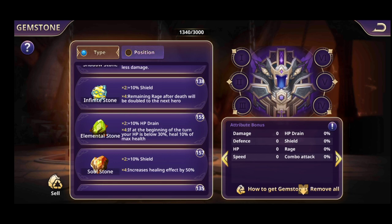Infinite Stones: with two you get plus 10% shield. With four, the remaining rage after death is doubled to the next hero. You'll put this on a sacrifice or bait hero — for example, your first hero as a decoy. Put the four-piece set on him so he transfers his rage to the next hero, who then performs a powerful skill with two or three rage bars.